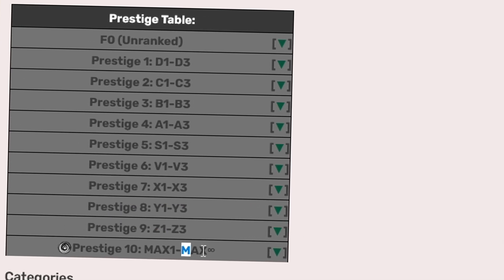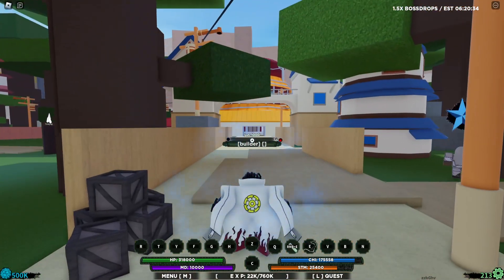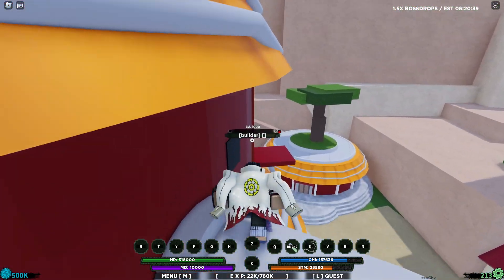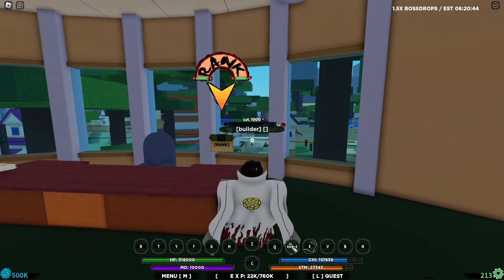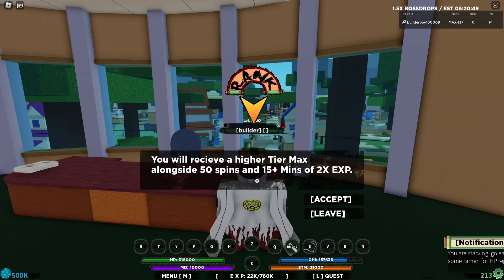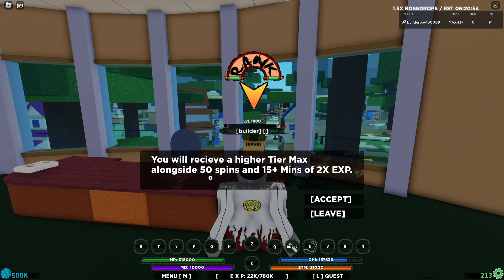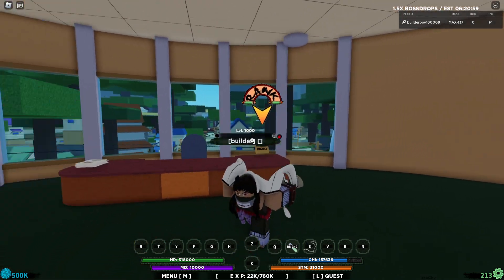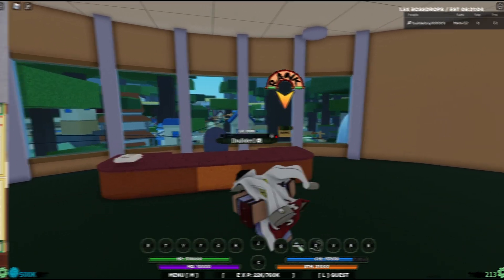If you don't know how to rank up, go to any Kage mansion and you'll see a scroll you can interact with. Hit 'Rank Up' and that's how you rank up every single time. I don't need to rank up since I'm already max rank 137, but that's how it works — just go to any Kage mansion and hit rank up.